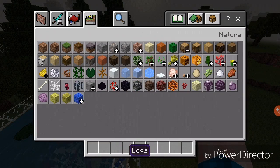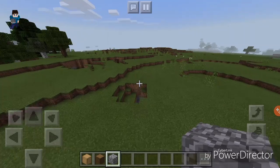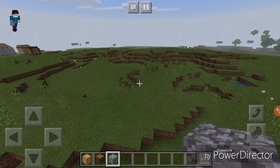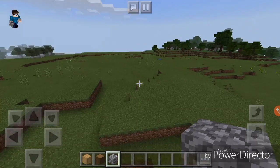Next thing I'm gonna do is go build a house with some of this new stripped wood. I don't know what type of house I wanna build yet, but I think I wanna be slightly more original — I'm gonna use cobblestone. Let's go over here. Oh crap, there's a village over there. That's cool. It's neat.